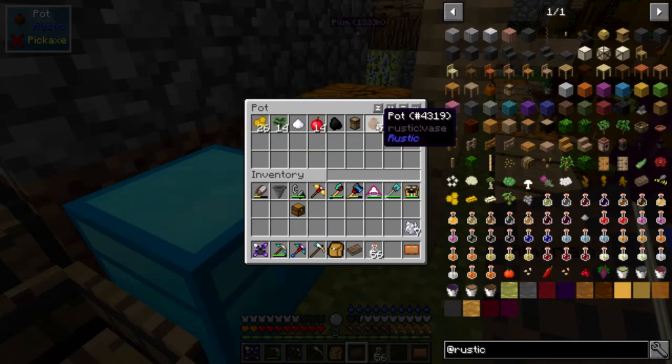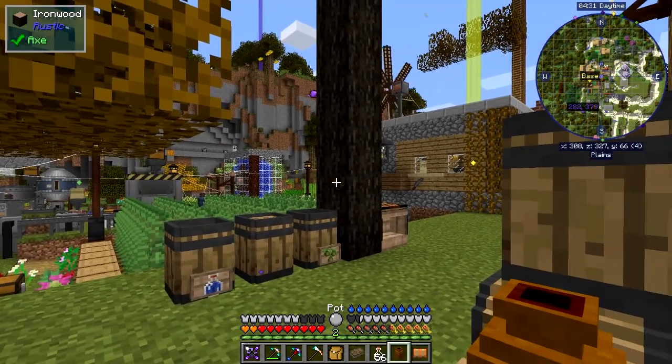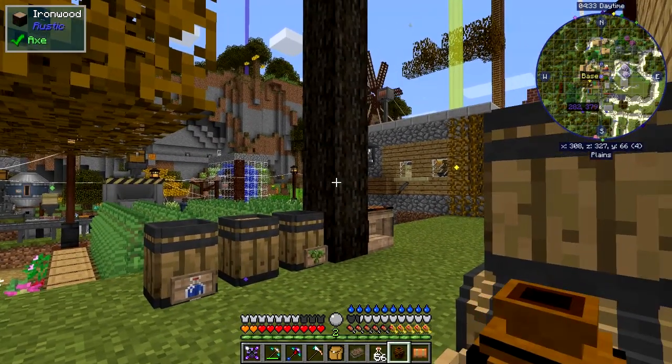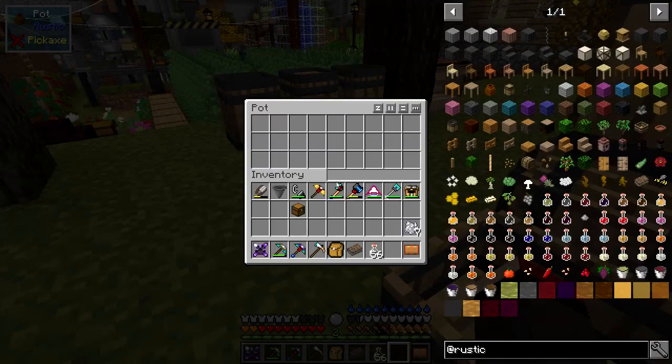What you have to do is shift and scroll through these to get different designs. Let's have a look — yes, so that's what that one looks like. And when you right-click it you basically get an inventory, just like a chest.